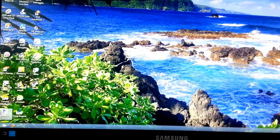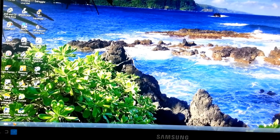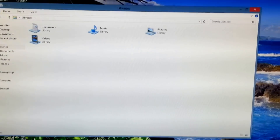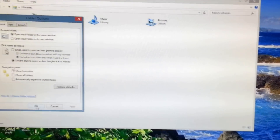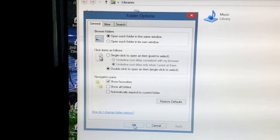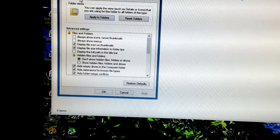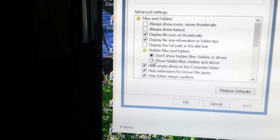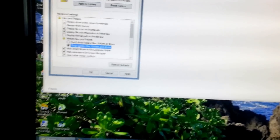The first thing you're going to have to do is go into the bottom corner and open the first setup window - so what it looks like that. Then what you're going to have to do is go to View, go into Options and go to Change Folder and Search. Then when this screen comes up, you're going to want to go to View and then go down to Show Hidden Files and Folders, and put a little tick in there and click Apply.